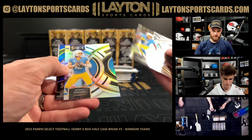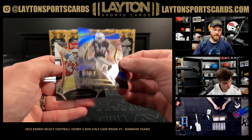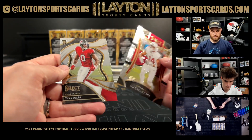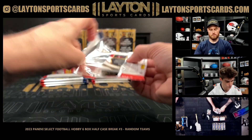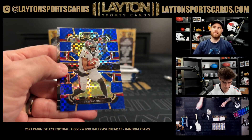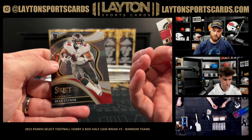Silver Herbie, Devontae Adams in the club level blue to 99 Raiders. Silver rookie Tank Bigsby Jags, blue concourse rookie Trey Palmer Bucks to 199.